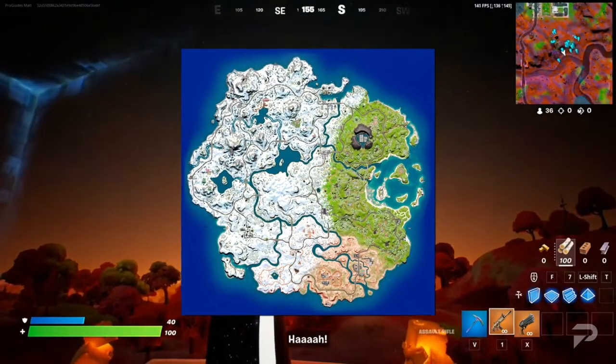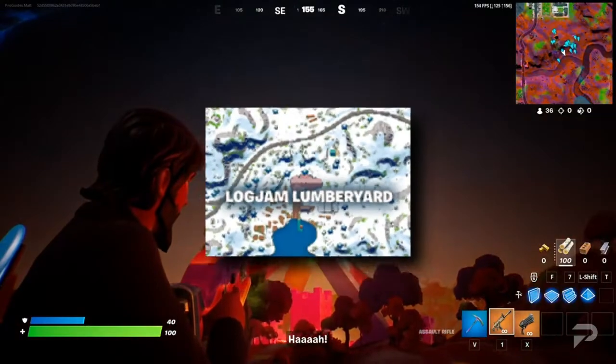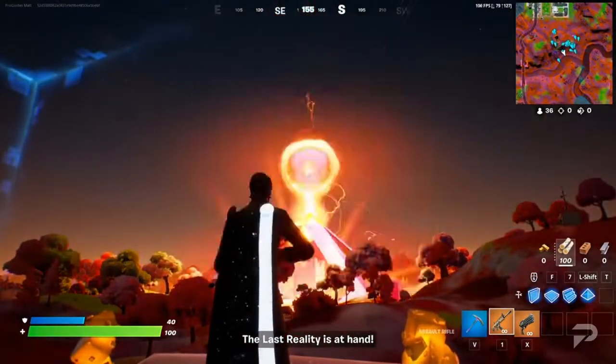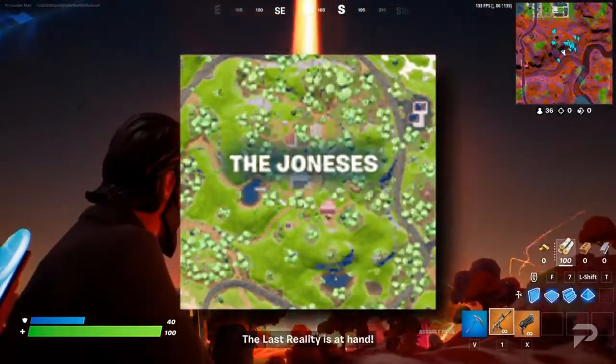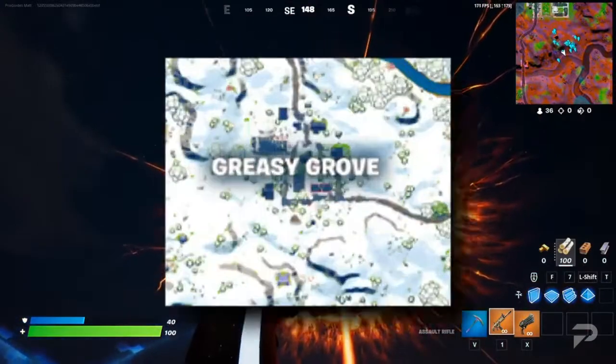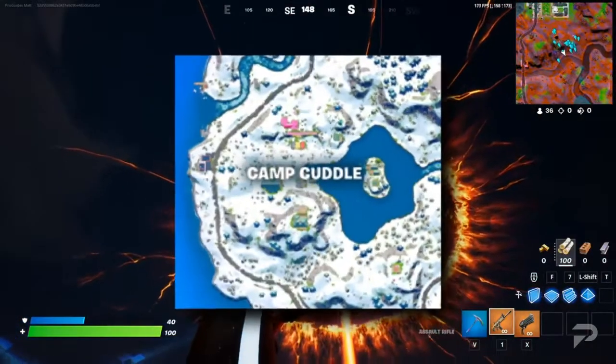There's a completely new map to explore. The major areas are the Logjam Lumberyard, Shifty Shafts, Sleepy Sound, Coney Crossroads, the Daily Bugle, Sanctuary, The Joneses, Condo Canyon, Chonkers Speedway, Rocky Reels, Greasy Grove, and finally Camp Cuddle.